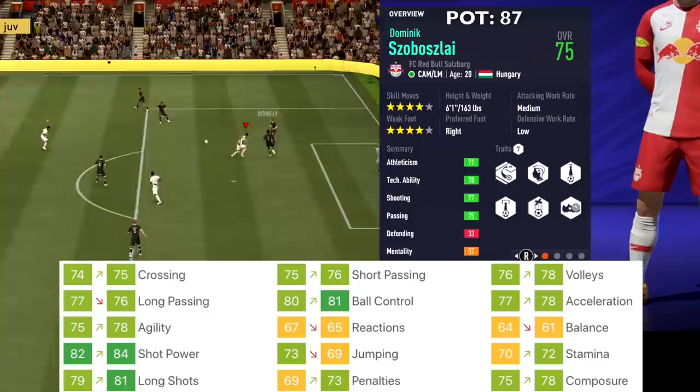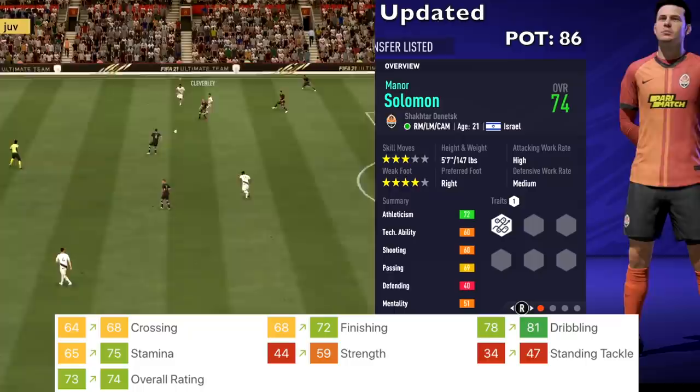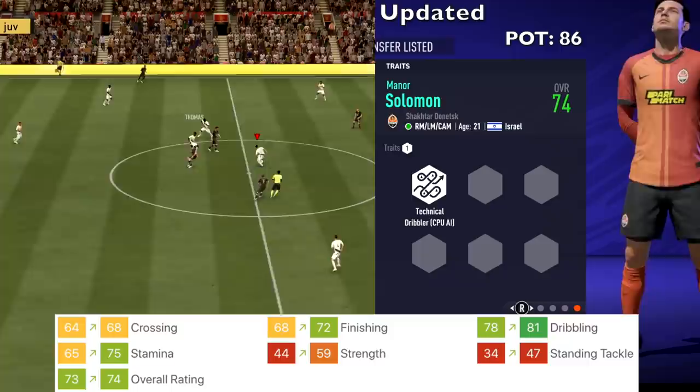Manor Solomon from Shakhtar Donetsk got upgrades to crossing, finishing, dribbling, stamina, strength, and standing tackle. His overall went up from 73 to 74, and potential stays at 86.